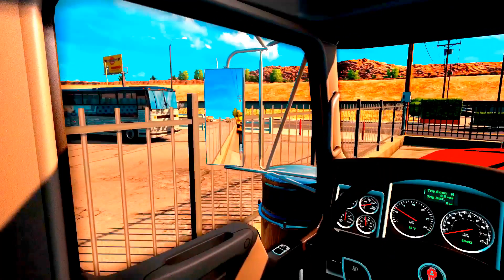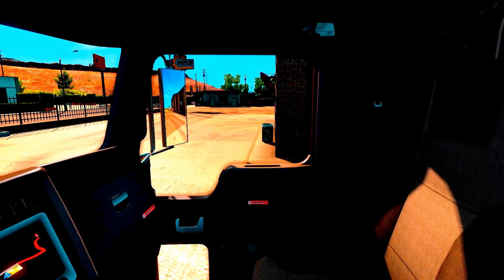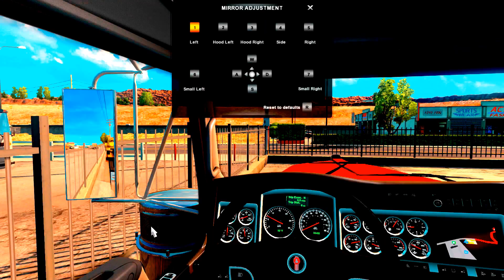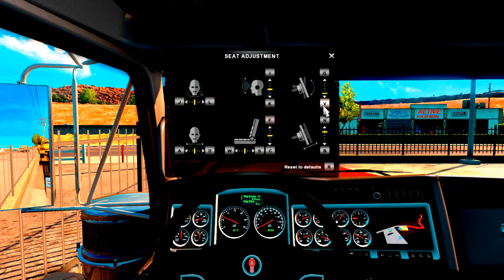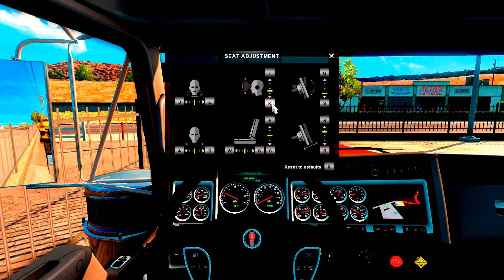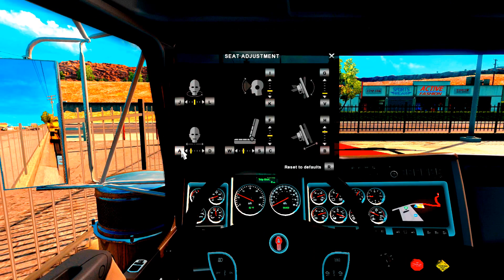Let's get settled in and go from there. I need to get the seat set up — bear with me a little bit. I kind of like this new feature where we have the adjustable steering wheels. This is actually the new edition from SCS, and I like it. It gives a little better ability to look at your dash and see your gauges in your instrument cluster.